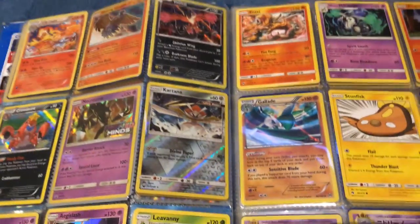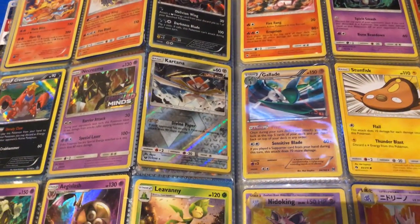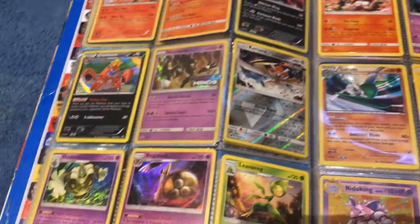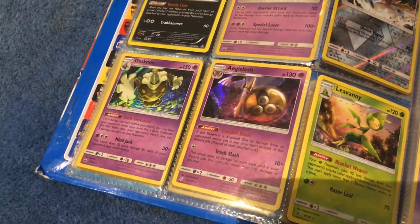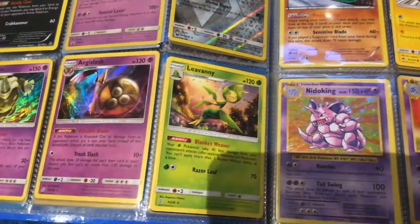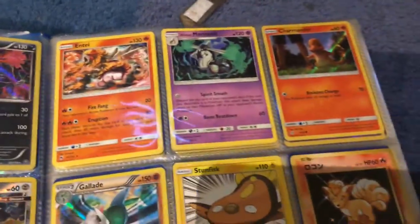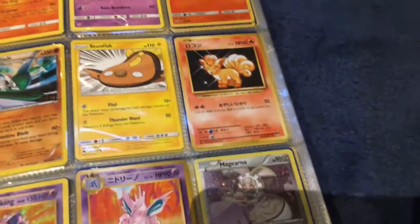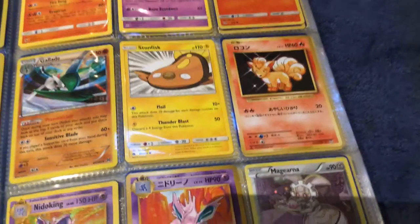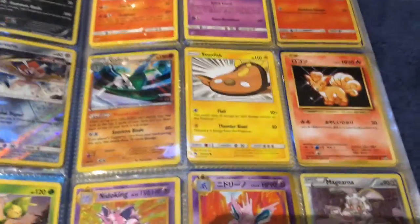I'm just speeding things up a bit because I want to get it done — it's a huge book. There's my Unified Minds promo, Crawdaunt, Ducklett, and a few others. Then Marowak, Charmander, Detective Pikachu, Vulpix, and Stunfisk with the enemy lines — I love that card.